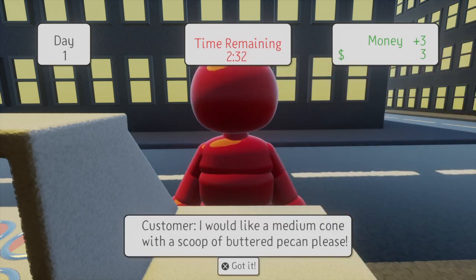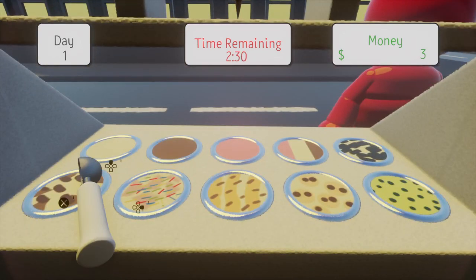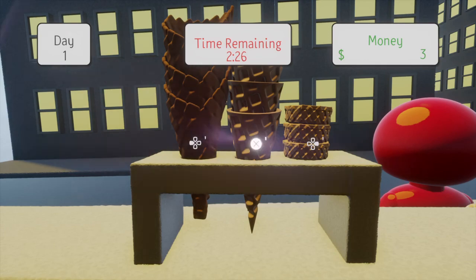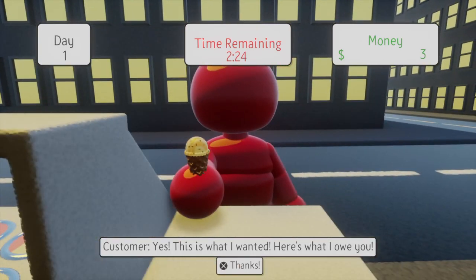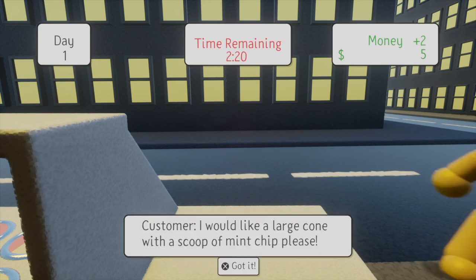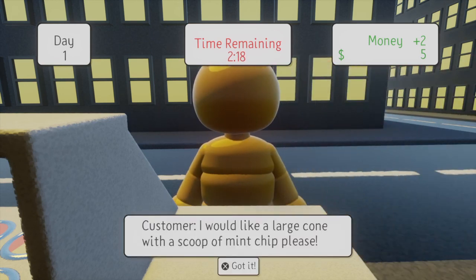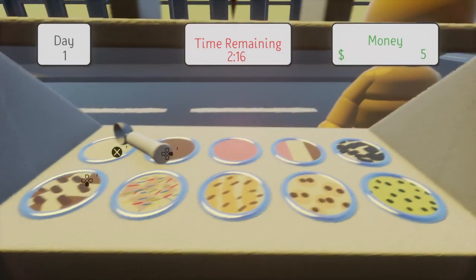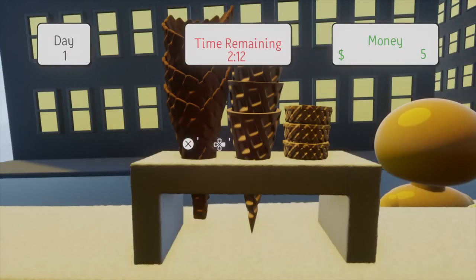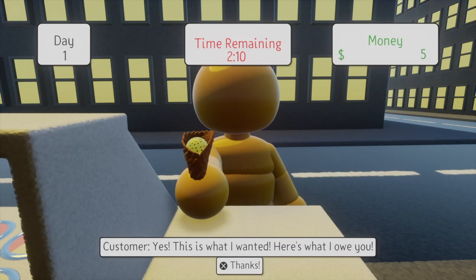I would like a medium cone with a scoop of buttered pecan. So buttered pecan is this one, and this is the medium cone. Yes, this is what I wanted. Here's what I owe you. Thanks. I would like a large cone with a scoop of mint chip. Mint chip is over here. And large cone. Yes, this is what I wanted. Here's what I owe you. Thanks.